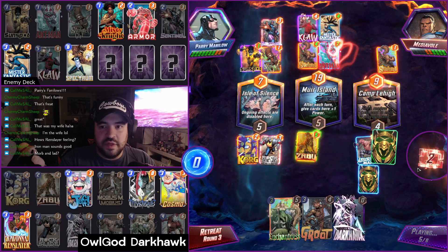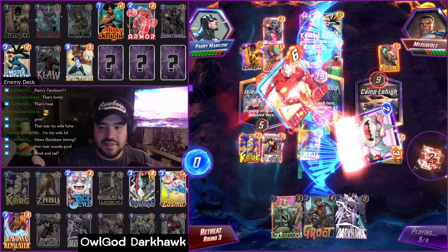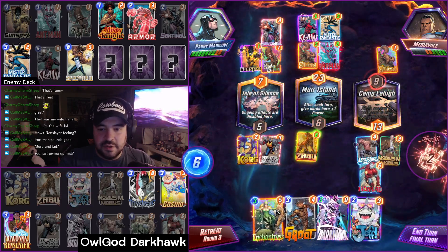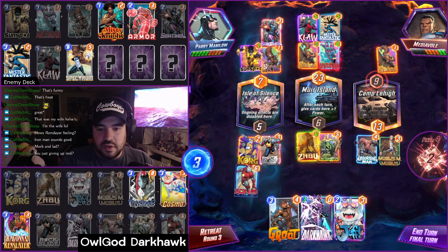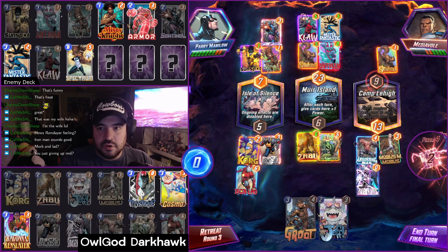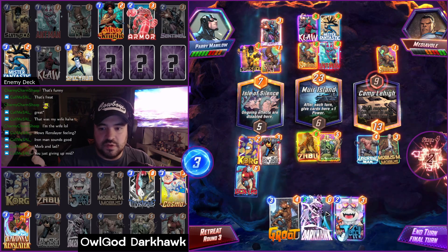They really put all of their ongoings mid, knowing that I have Enchantress — I did it to them last game. Jeff is very solid. So we'll go: Enchantress mid, Iron Lad left, and Darkhawk right. Or maybe we do Darkhawk mid.